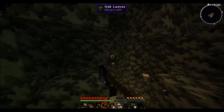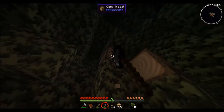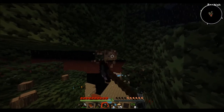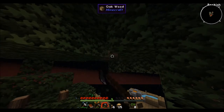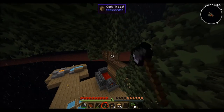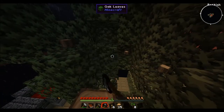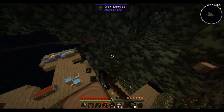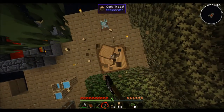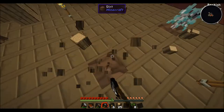Instead of making the mob spawner automatic, I can either make it automatic or have it where I actually farm it myself. Both are good. The automatic wouldn't be bad, but we need the vacuum hopper for that eventually, and I don't really want to commit to that yet. So I think I'll go with just a standard mob spawner for now.